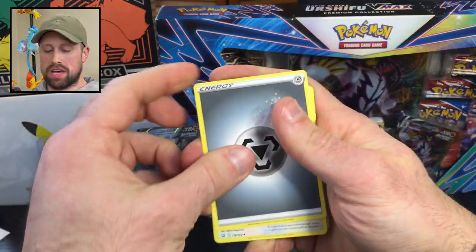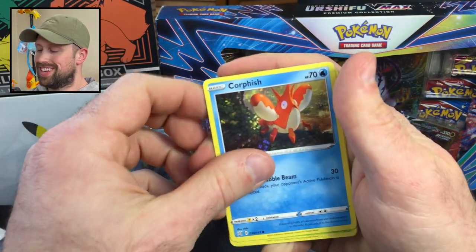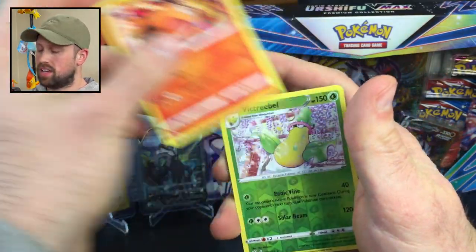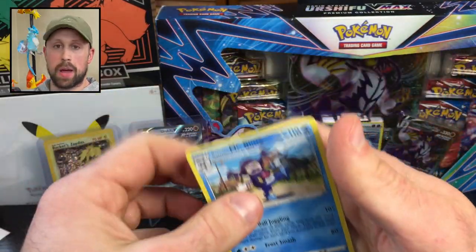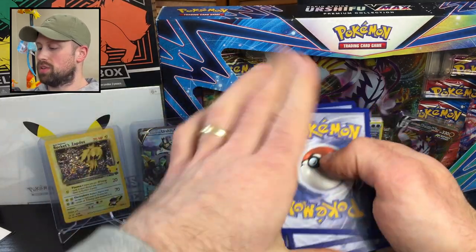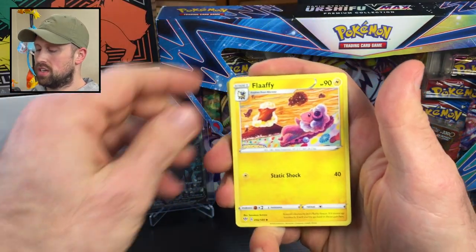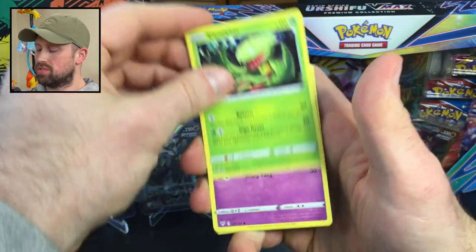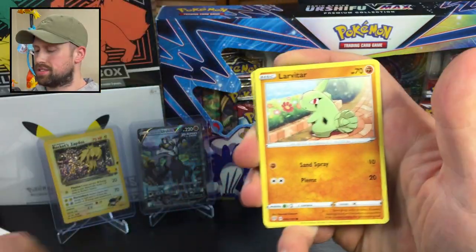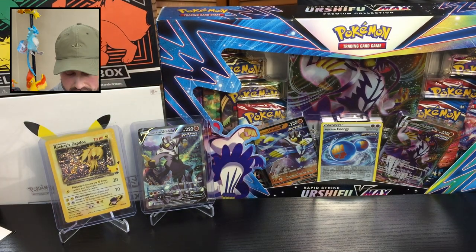Here's the code card for Battle Styles. We have a Metal Energy to start, Purugly, Tower of Darkness, Gurdurr, Corphish, Scatterbug, Cubone, Murkrow, Tepig, a Reverse Victory Bell, and a Galarian Mr. Rime. Then here's the Darkness Ablaze pack code card. We've got a Water Energy, Crobat, Flaaffy, Carvanha — that's really creepy looking — Snubbull, Meltan, Bunnelby, Paras, Larvitar, a Reverse Cresselia, and the rare is something there. So nothing out of that pack either.